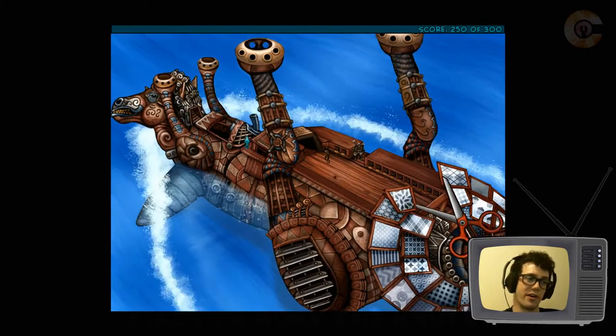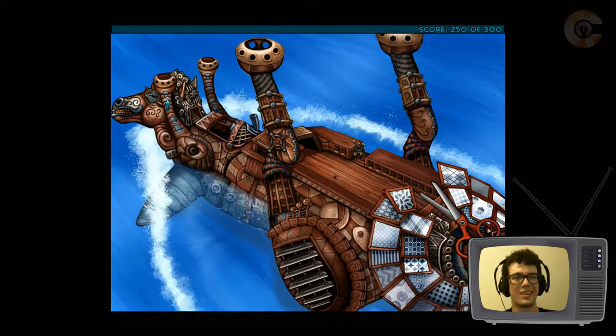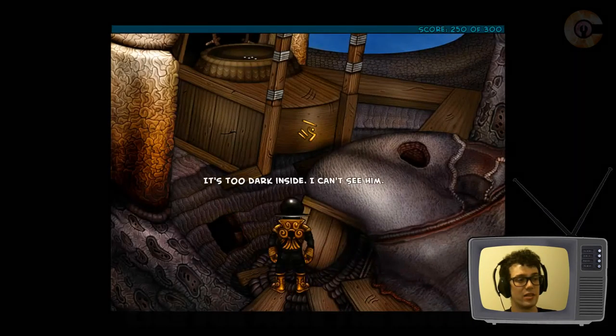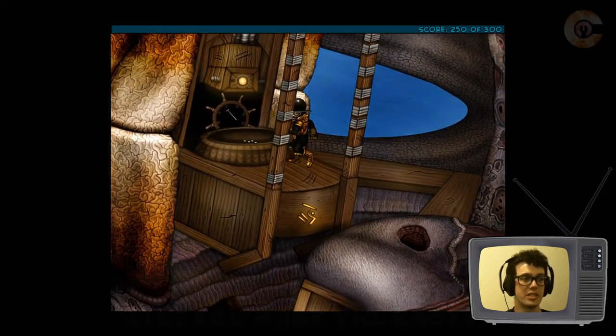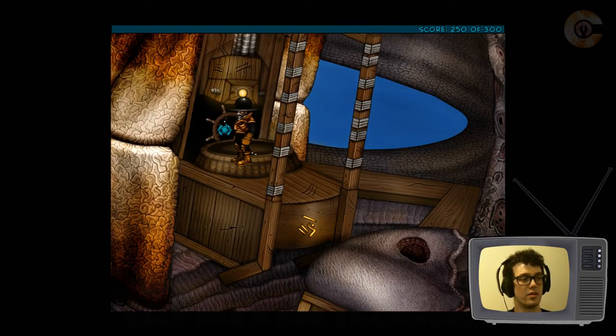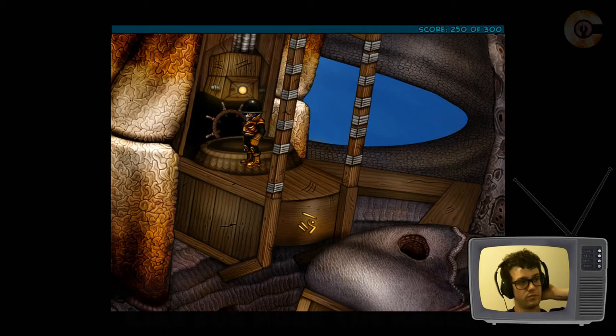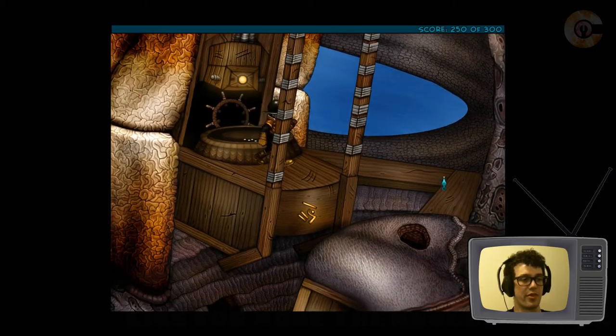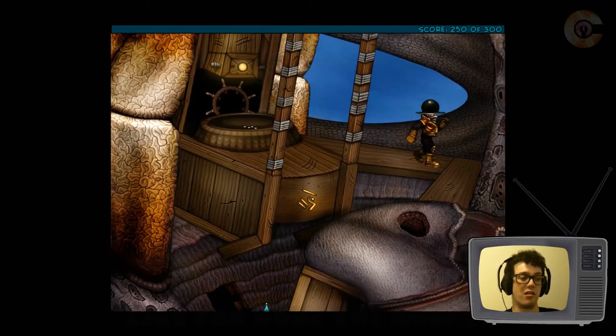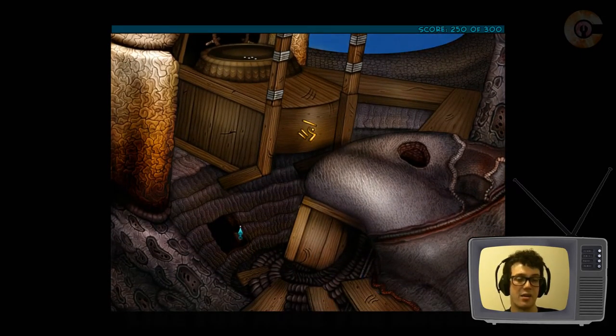I guess we're at one of those moments again where I'll be aimlessly wandering for as long as it takes. Maybe now that the captain is gone, can I use the ship's wheel? Can I reach in there again? I really don't like it when I'm lost like this. Maybe I could talk to him through the hole — he doesn't want his nails back, I don't think. I'm sure he doesn't need them as much as I did.